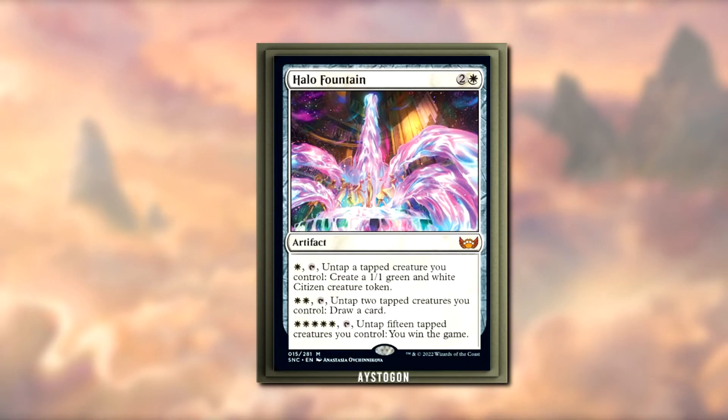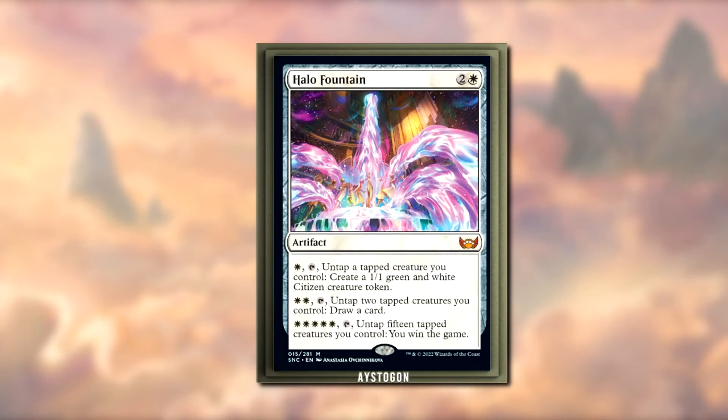15 tapped creatures — if you play this with Cryptolith Rite in EDH, I can see that working. You're playing green, you have two creatures on the battlefield, you tap two creatures for white mana, untap them, draw a card — now they're untapped. So effectively Halo Fountain paid for itself, and then you can also use those untapped creatures to do something else. I think that's a good, neatly done strategy.